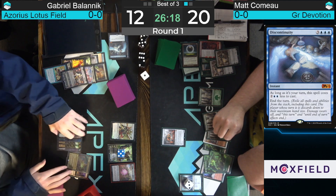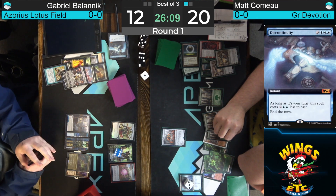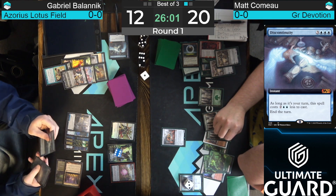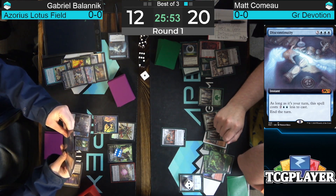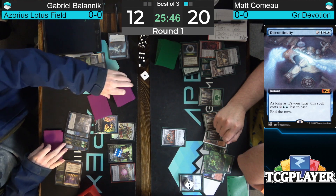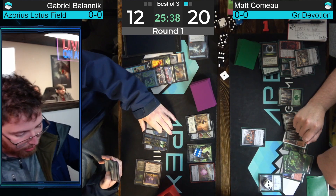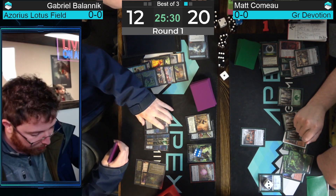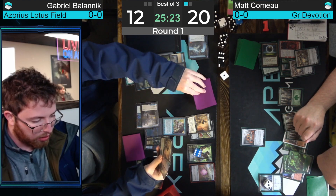Here's Teferi Hero of Dominaria — we get to untap both Lotus Fields. We have Discontinuity — that's going to end Matt's turn on his upkeep, effectively a Time Walk. That is the nail in the coffin for this game. Drawing another card with Teferi, looking for an answer to Cityscape Leveler. Tapping six, floating two and playing another Deluge — look at the top four, put two in hand. This one's all over except the crying. Matt probably won't concede until Cityscape Leveler is off the battlefield, but even if he attacks off Teferi, Bolanik has a backup Teferi in hand.